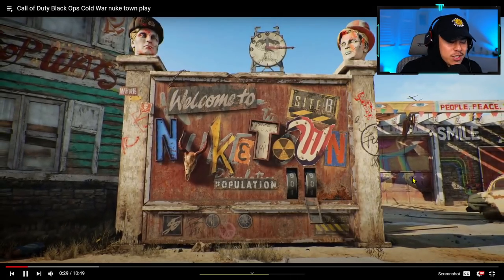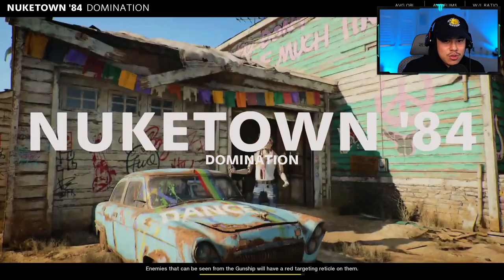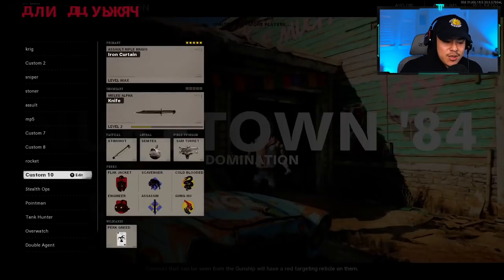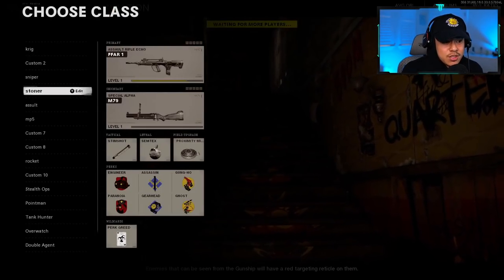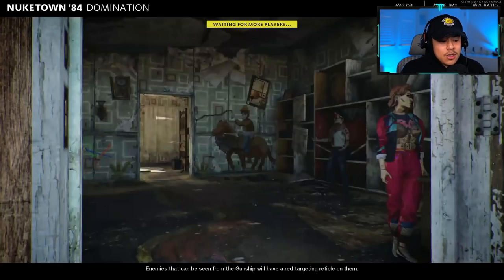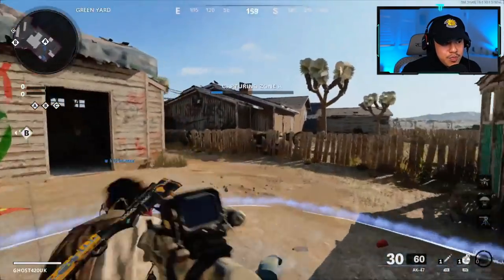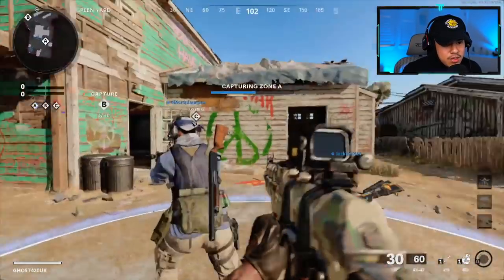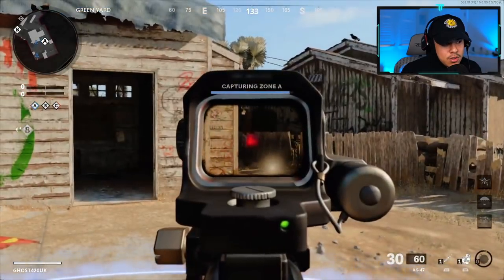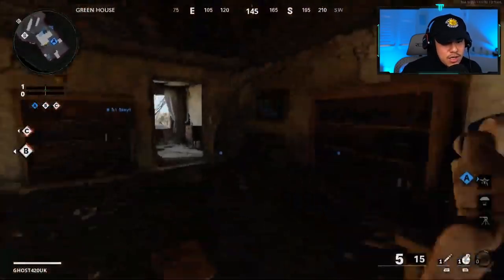He's playing on Nuketown. My first impression is there's really not too much you can do strategy-wise, but there are things you can do to take control of the situation. He chooses the Tundra — not too bad of a gun. Playing Domination, he's going to capture the flag, which is good. I would definitely take control of the middle of the map right away.